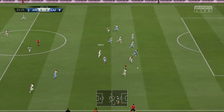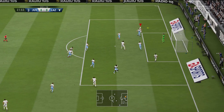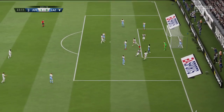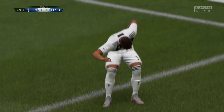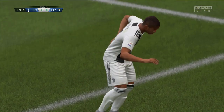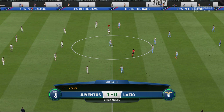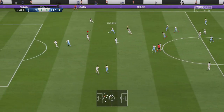Good link-up play here from Dabala — across to Morata, whips it in back post, Ronaldo flicks it back across. Costa gets a bit lucky with the bounce off the defender but keeps his cool, slotting the ball away with a nice little header bouncing over the keeper. That puts us up one-nil against Lazio at home.